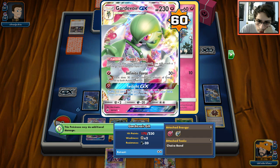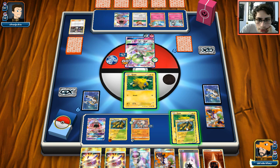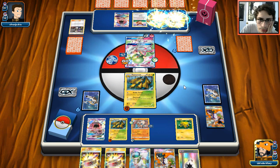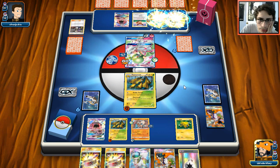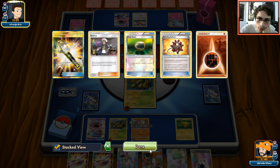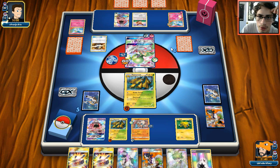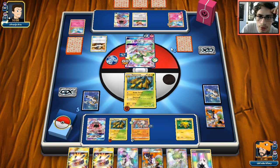We whiffed pretty hard - I'm not going to lie. I think it's best to just attack with Galvantula. Once we find Espeon we can finish off Gardevoir. The whiffing is what kind of hurt me here. He goes into Kirlia - let's see what happens. He probably goes Lele number two - he had that perfect hand. He's not using many supporters either which is a little scary - he's used up some Guzmas and Stretcher.